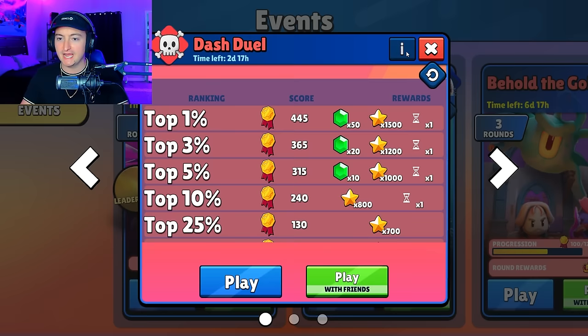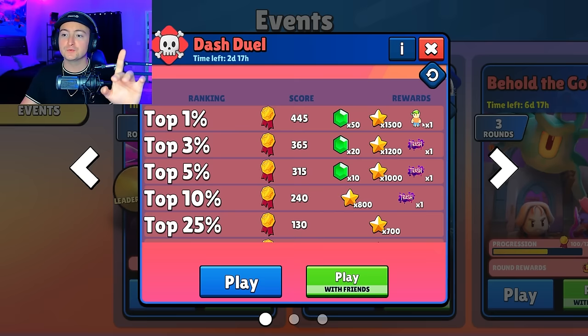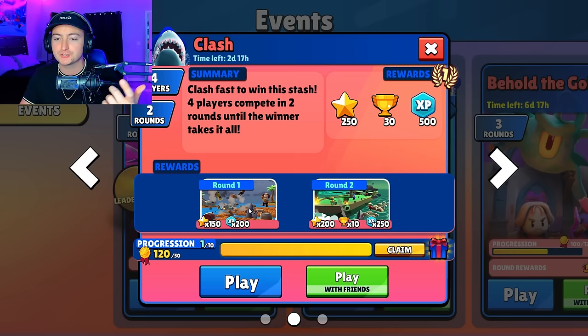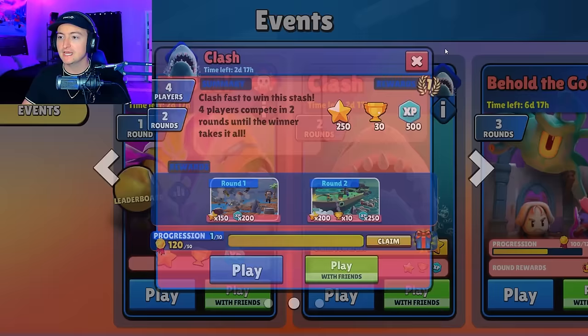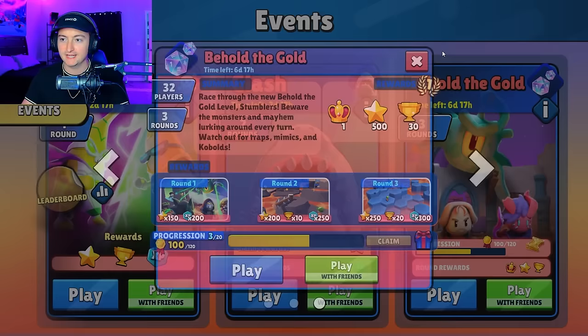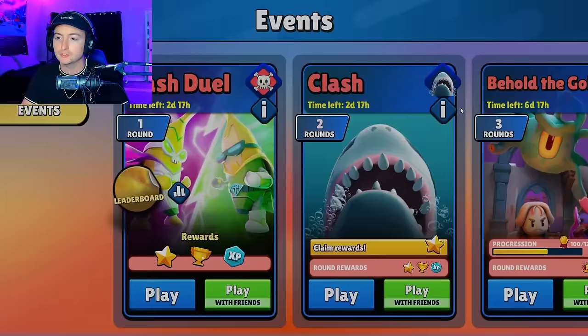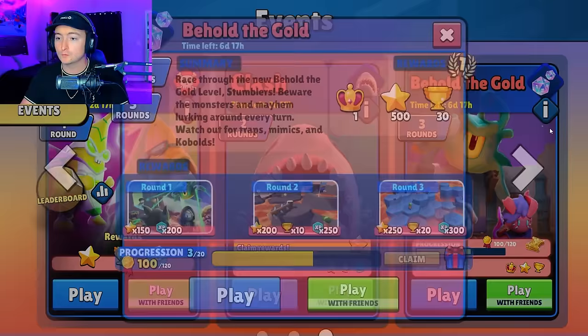If you get the top 1%, you will get the Sticker Guy, I believe his name is. In the Clash event, it is a four-player mode with two rounds. We have Shark, Muta, and the Sharks map. This one has the brand new Behold the Gold map, and then finals is Lava Land. All three of these options are really solid. I don't know if I'm gonna be able to get to the top 1%, but I definitely recommend you try out all of these because they're actually really easy to win and earn rewards.